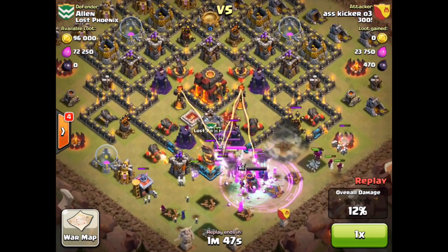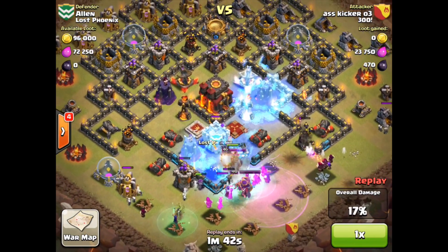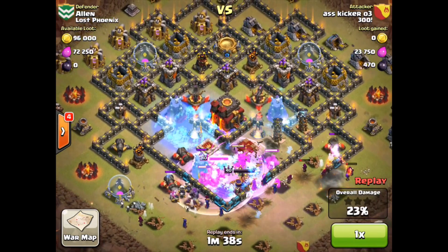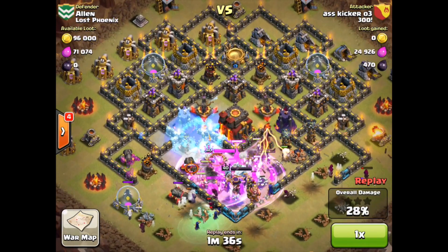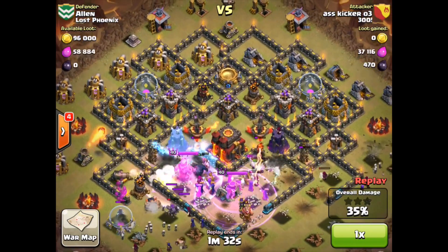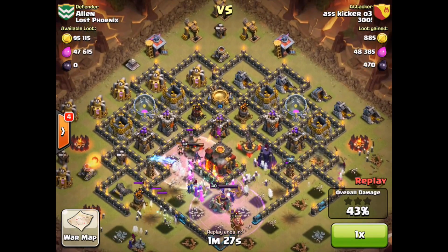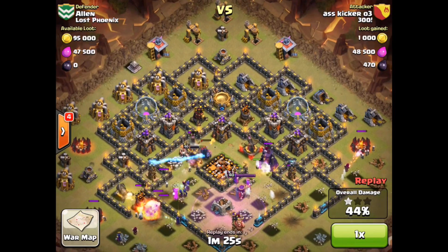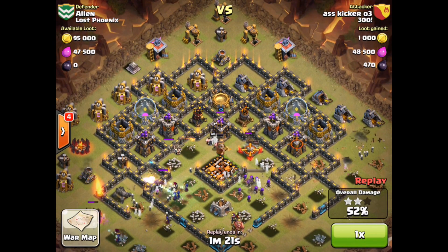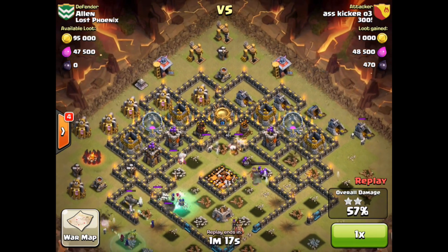That rage spell — he's got everybody down already. Just a few seconds into the attack and all of those units are there. A well-placed freeze spell, a second rage spell — you'll notice that the surrounding structures are down, so all those units are going right into the center. Lots of structures in that town hall enclosure; they just spread out and raze everything to the ground. Just a few moments before the town hall goes down — skeletons everywhere — and before you know it, just about 30 seconds into the brunt of this attack, two stars. The town hall is down and over half of the structures are history.